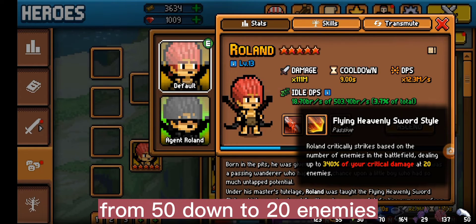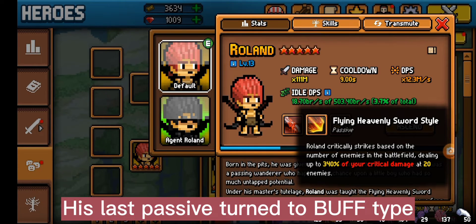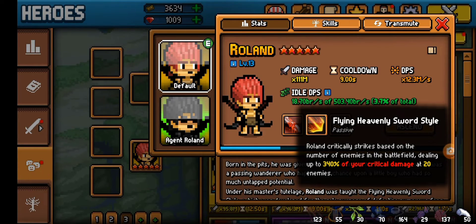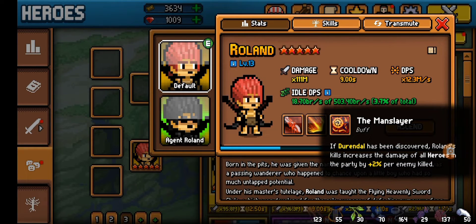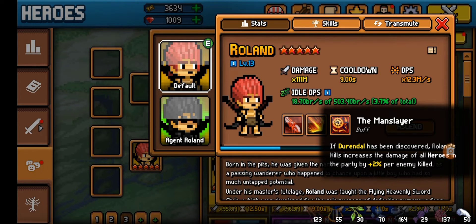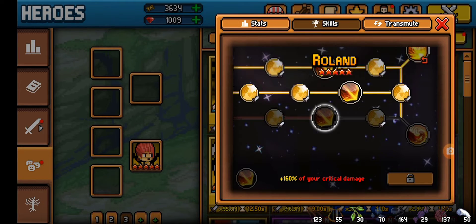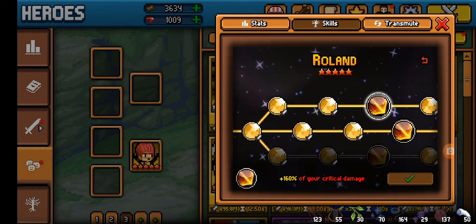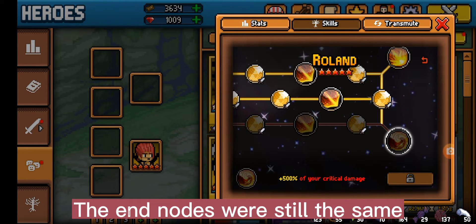The enemy requirement was reduced from 50 down to 20 enemies. His last passive turned into a buff type, and the cooldown reduction is no longer in this buff. The end nodes were still the same.